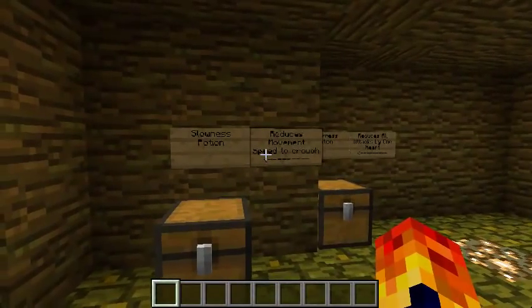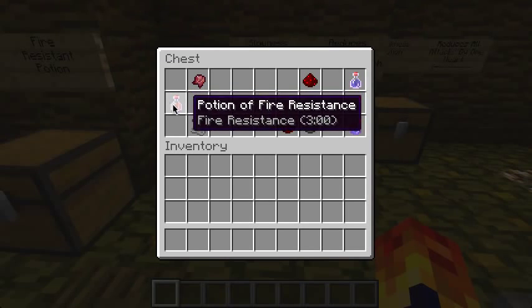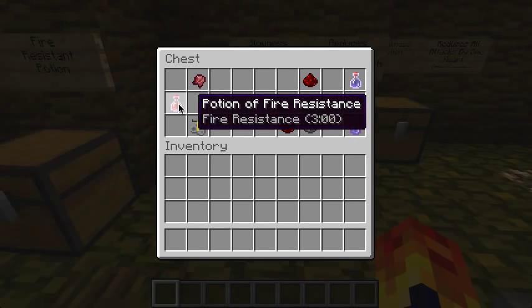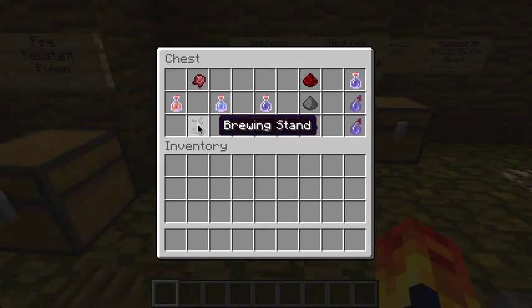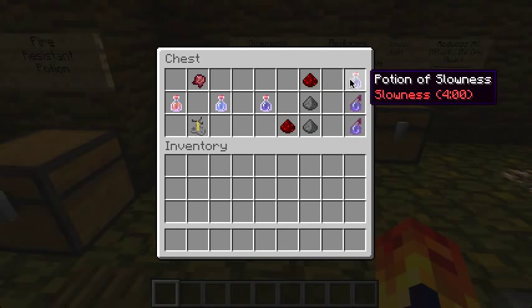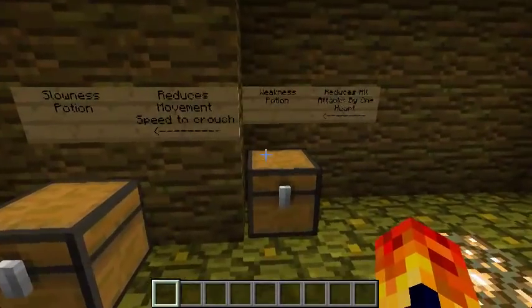Next we move on to the slowness potion, which reduces movement speed. You need either a potion of fire resistance or a potion of swiftness — swiftness is recommended because it's cheaper. Fire resistance is quite expensive. Use a fermented spider eye with one of these potions in a brewing stand to make a potion of slowness. Adding redstone makes it last 4 minutes. Gunpowder makes it a splash potion. Redstone and gunpowder together turns it into a splash potion that lasts for a long time.